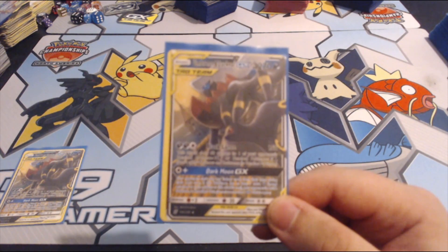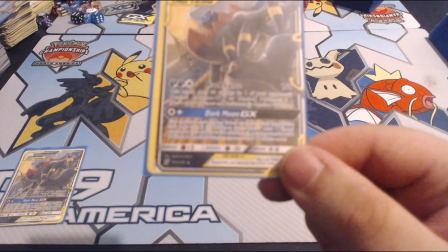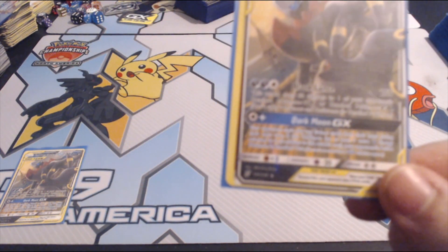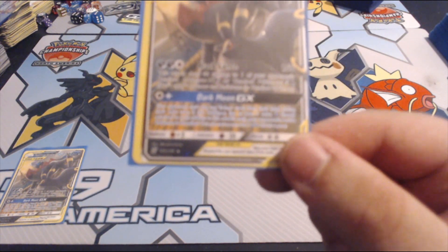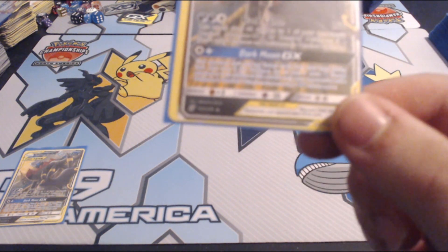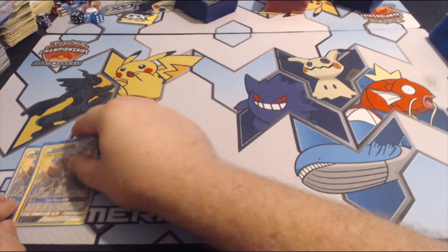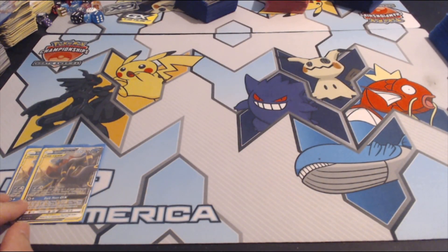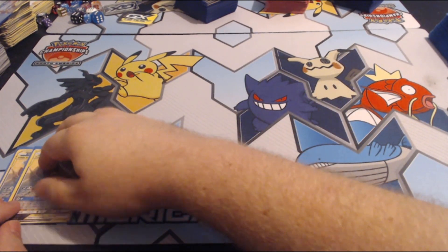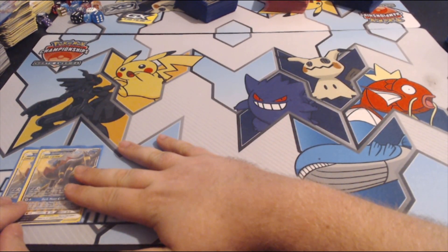It has 270 HP, which is a lot. And then Darkmoon GX is pretty nutty. For Colorless, your opponent can't play any trainer cards from their hand during their next turn. And then if this Pokemon has at least five extra dark energy — six in total — your opponent's active Pokemon is knocked out. So your opponent's active Pokemon is knocked out and they can't play trainers. I did the math — it's busted. So that's our ideal GX attack for the game.